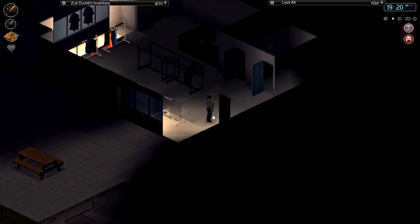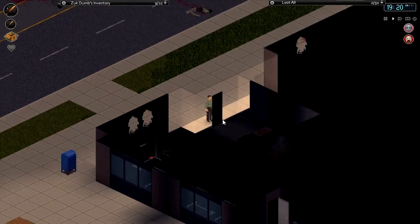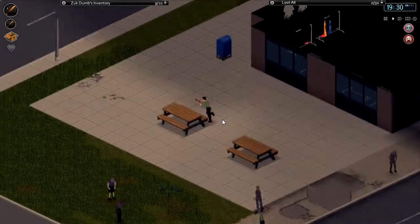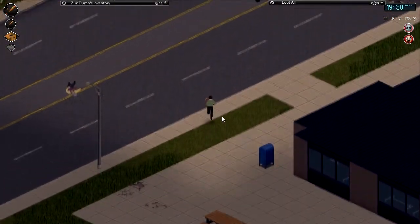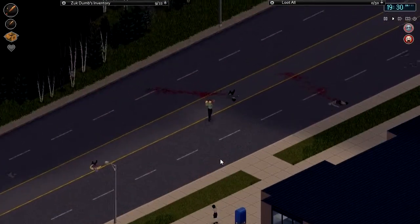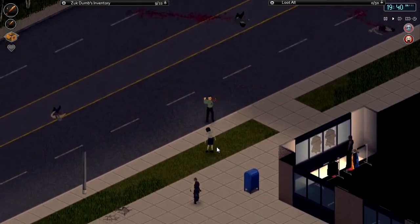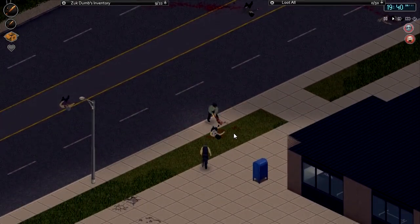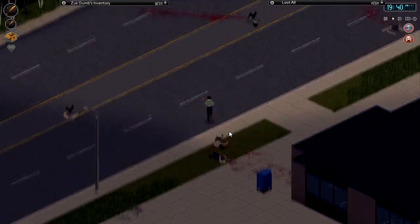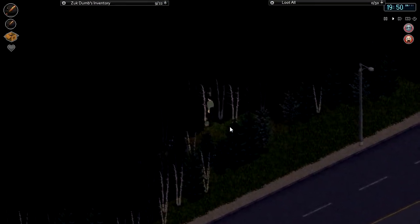Let's bring these zombies in. There we go. All I want to do - oh God, there's a few here that I didn't mean to aggro. She's coming for me, I better take her out. And I better take you out. Good. Alright, let's get back through the forest and back to the base.